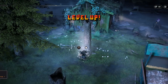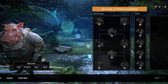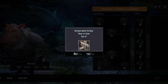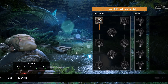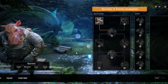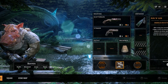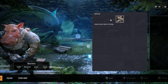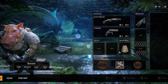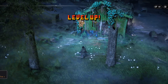Let's see if we now have enough points to get at least something — I think this is enough for Run and Gun. Let's develop this mutation. When we switch to the inventory, you can see that now we have Run and Gun active. And that's how we would switch to other mutations later.